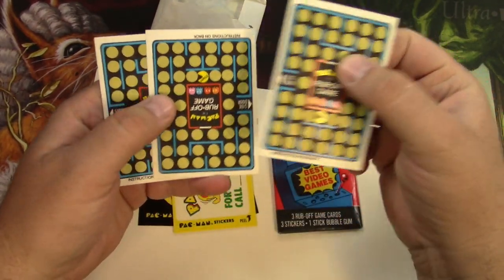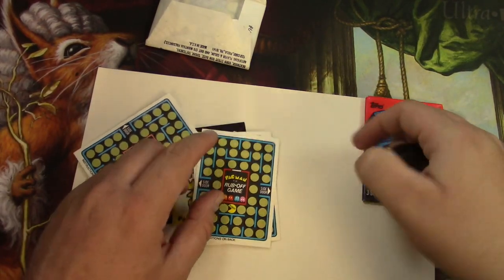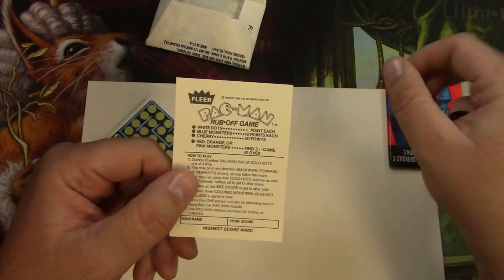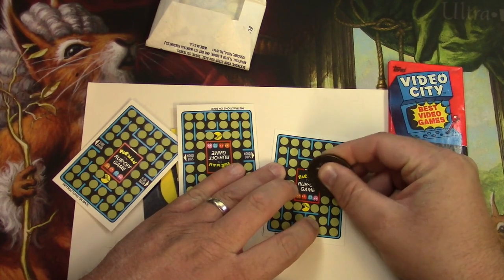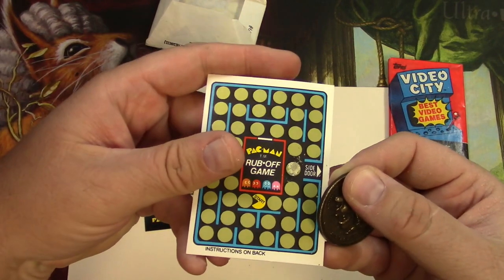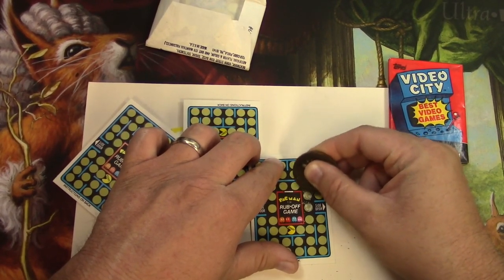Pac-Man rub-off games — let's just see. The gum is really stuck onto that one. This one: white dots are a point, blue monsters are 10, cherry is 50, and if you find three of the other ghosts it's game over. Let's just try — yep, more of the same. The scratch-offs are actually scratching off but they're taking off whatever was underneath with them. This one actually works a little better than the last ones, but not enough.